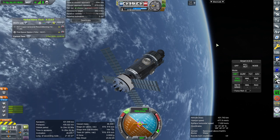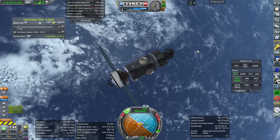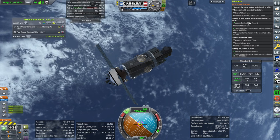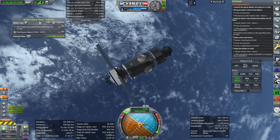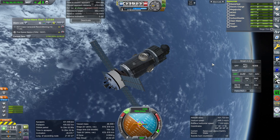Hello everyone, and welcome back to my RP2000 career in Kerbal Space World 1.8.1. In this video, I am going to try to send crew up to our space station to fulfill the first space station contract. We need to send two crew, they need to hang out there for 30 days, and then come back. It is a very lucrative contract, and failure is not an option if we want to keep our budget.